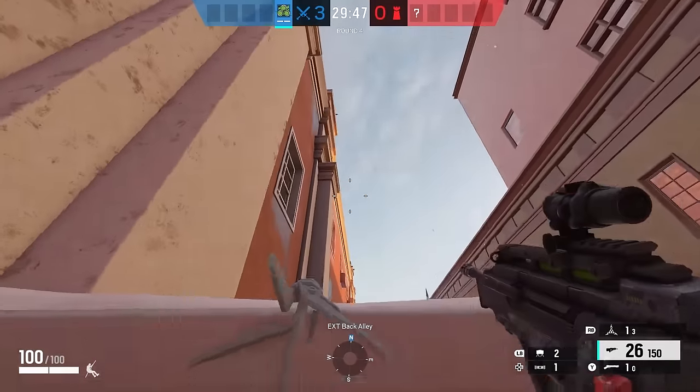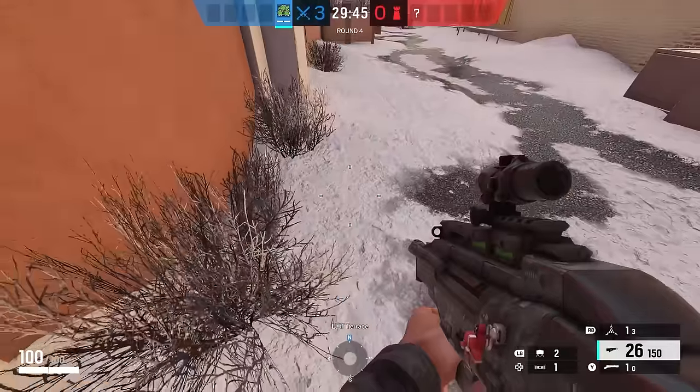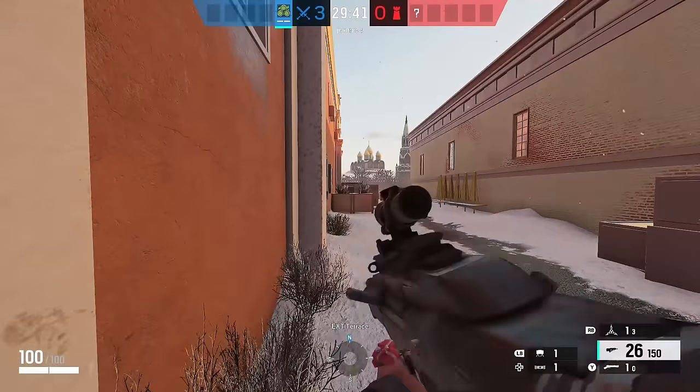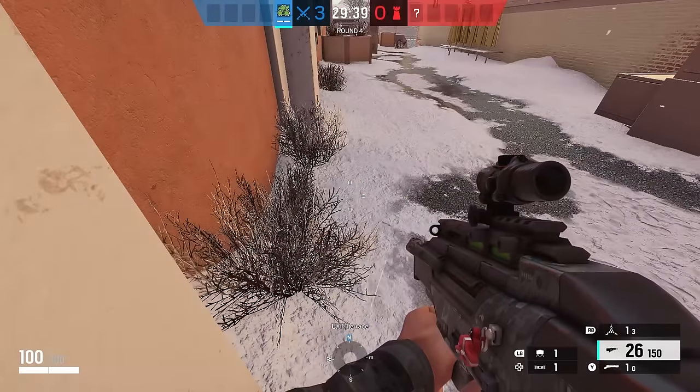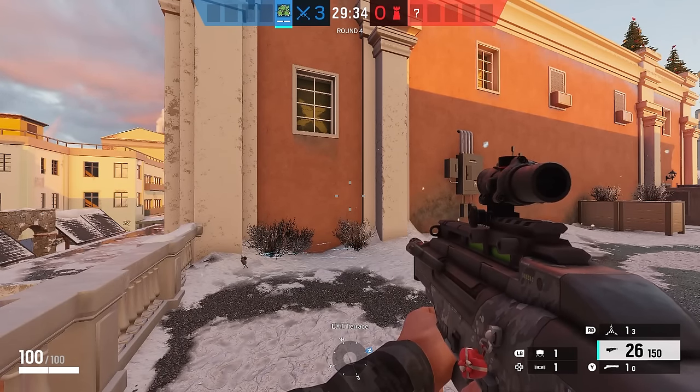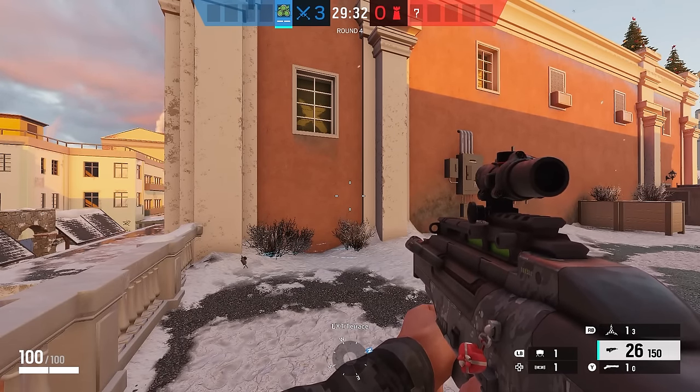Make sure you pass this video on to a friend who doesn't understand claymores. I've gone ahead and recreated this exact scenario, so I'm going to place the claymore incorrectly. It's now placed underneath the window with the lasers out. You might think if a defender were to jump out of that window, that would then detonate.